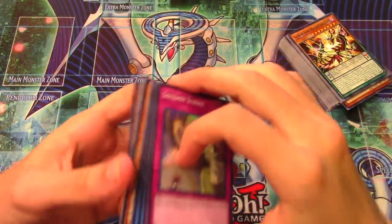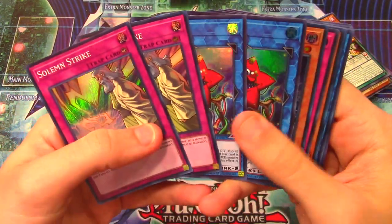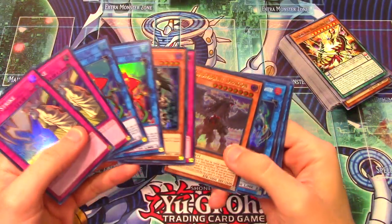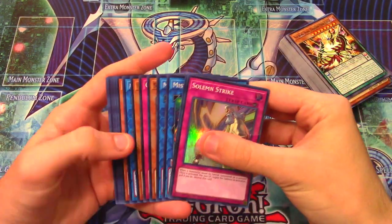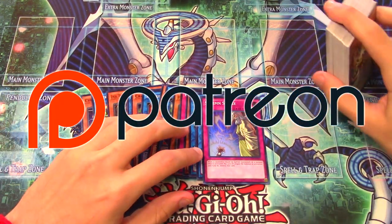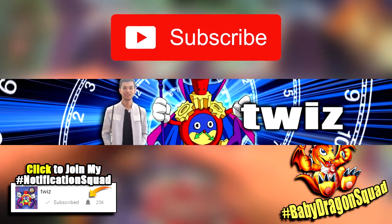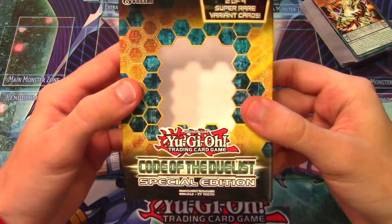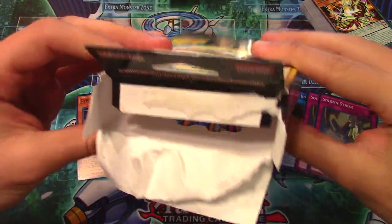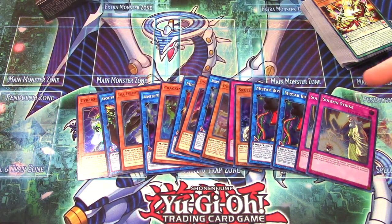We got some pretty sweet cards - not the best pulls but I'm happy. We got Punishment Dragon along with some other cool supers. If you enjoyed this opening, smash that like button, become a patron on my Patreon, enable that Baby Dragon Squad bell notification, and subscribe to the channel. That has been my Code of the Duelist Special Edition triple pack opening! I'll see you guys next time - take it easy, duelists!